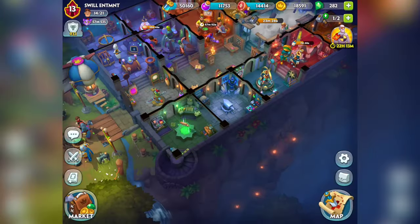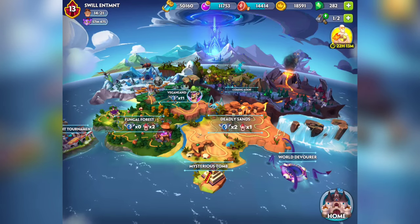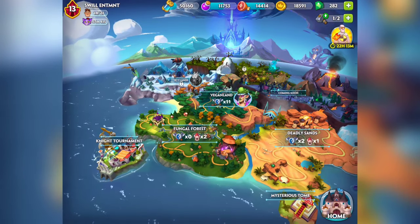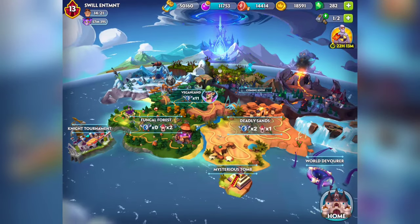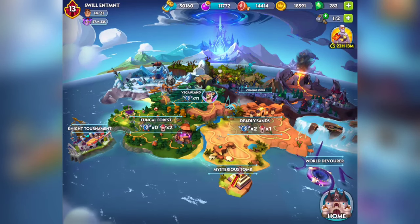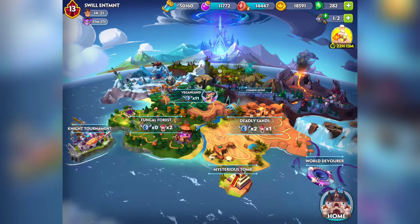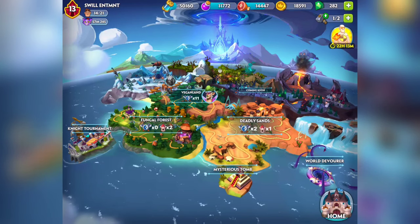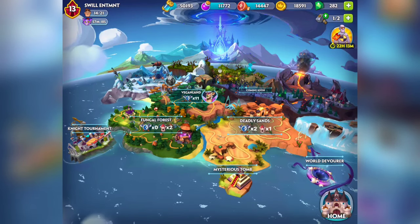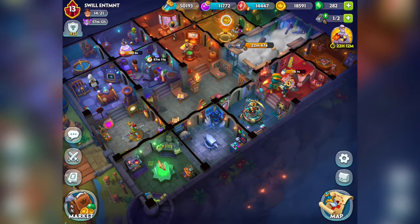It depends on what you're trying to get, but you're going to do the World Devourer, knock out the Mysterious Tomb, and knock out the Ninth Tournament — those three things will get you the good majority of components. If you do regular stuff on the map you'll get some items too, but those three things for sure will get you items. You'd definitely want to do those first. Hopefully this helped someone out — if I missed anything, please let me know in the comments. If I figure out more I'll make another video, but this is a good basis and it's bringing a lot of power to my fighters.